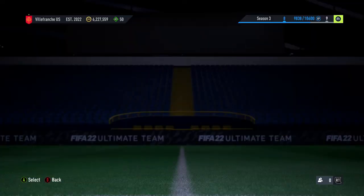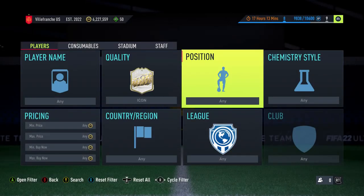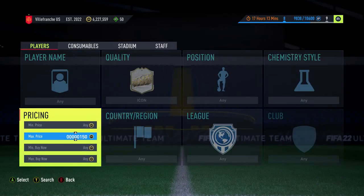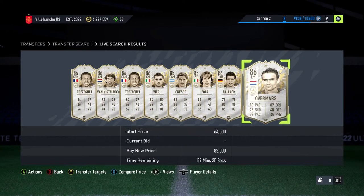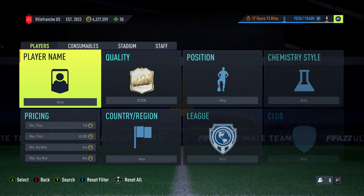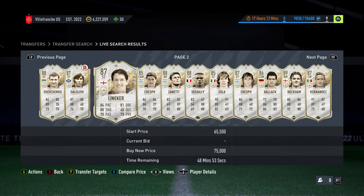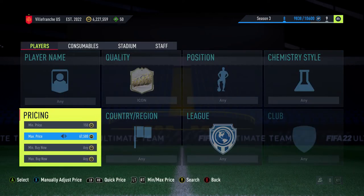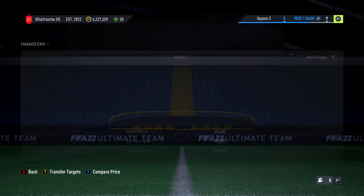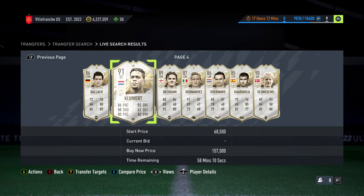First method: get into the market, put quality 'icon' in the search. It's the same refresh method I showed you the other day but an icon version. You can see all the way to 65K there's nothing, so we go to about 67K to see what's going on. 67K is a little too much but still okay, so we can go higher — we'll try 68 and a half K.